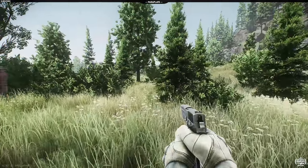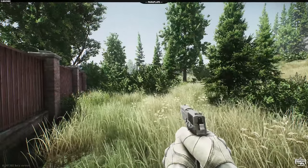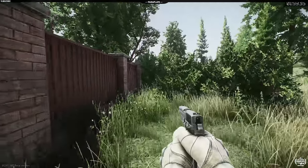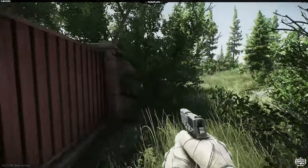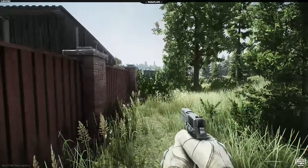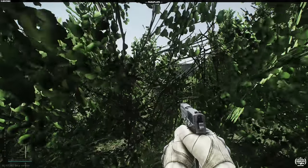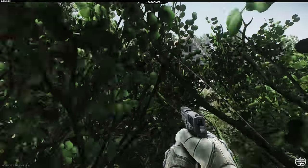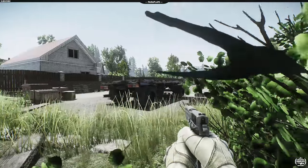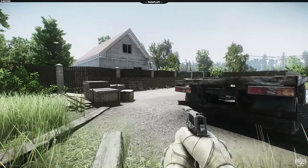Beautiful graphics, though we're getting a little bit of shadow flickering. Look at that weapon, beautifully modelled. I've got no idea where the exits are or how to extract. Let's head down and see what we can find, see if there are any buildings. I need to be careful — I don't know whether the community camps, or how many players are on the server.